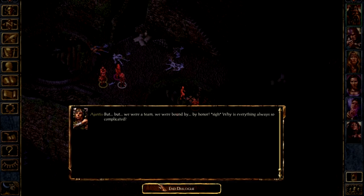But we were a team — we were bound by honor. Why is everything so complicated? If I didn't take this terrible mage, Minsk would have left, and that would have been terrible. Sorry buddy, I really am. But next time — I've got the Enhanced Edition now so there will be more adventures, and maybe next time Minsk can sit one out. Take one for the team.